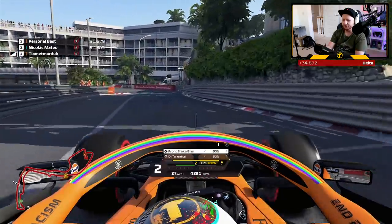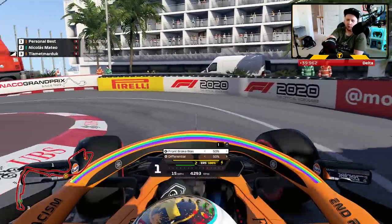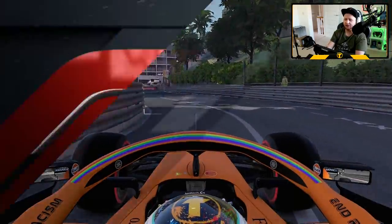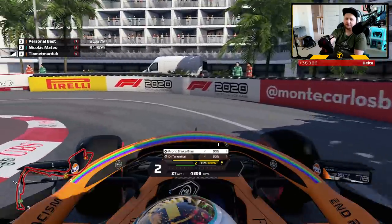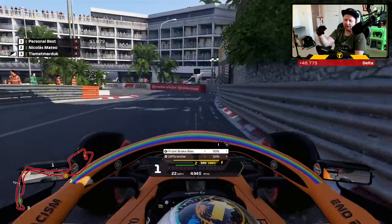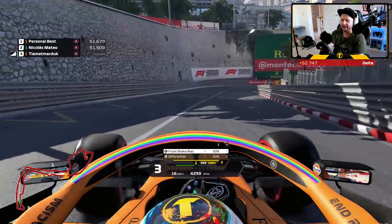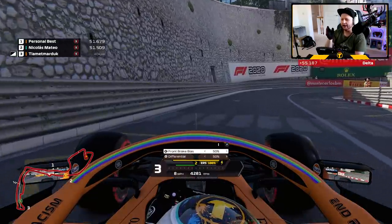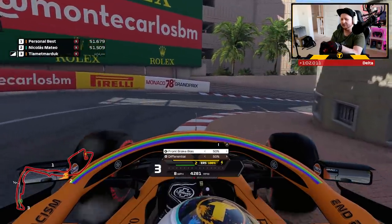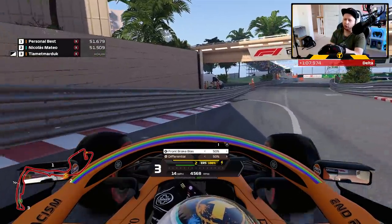There's a piece of wall that sticks out on F1 2020 that wasn't in the previous game, so try and get over to the right as quickly as possible — but not too far, because it's easy to hit the wall on the right-hand side. First gear for the Lowe's hairpin, and ideally hit the curb on the left-hand side because that helps with rotation. Leave it too late and you'll have too much understeer and end up in the barrier. Brake just as the wall starts to come back out at you — it's more muscle memory than anything — then hit the curb, short-shifting up to third gear, which is absolutely critical.